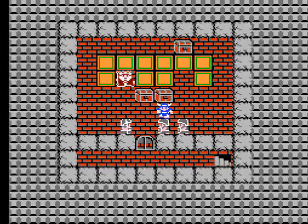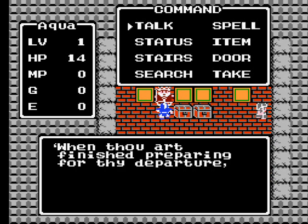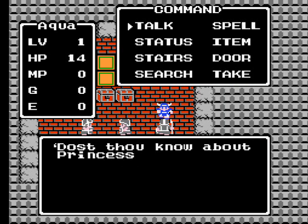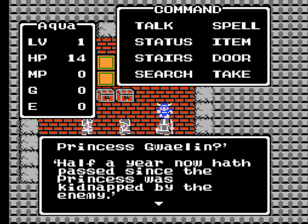While wandering around in the game's primary overhead view, pressing the A button will bring up a window with your main eight options. Talk starts a conversation with someone if they're standing in front of you. It's important to talk to everyone you can, as some people will have information that is helpful and sometimes vital for beating this game.